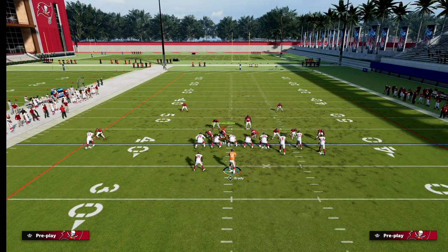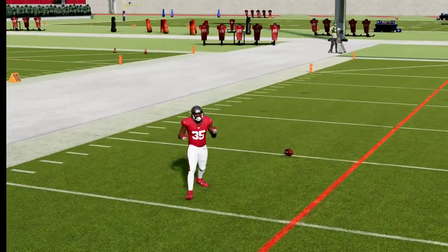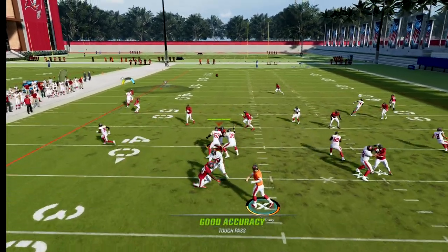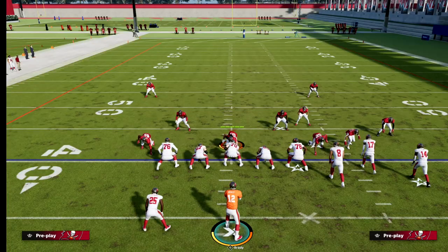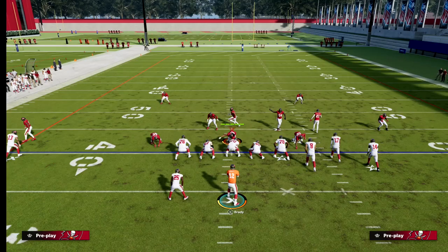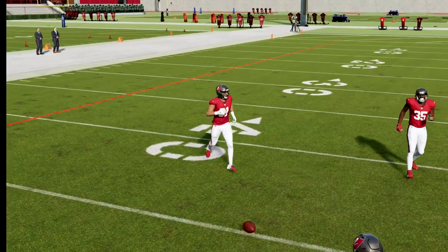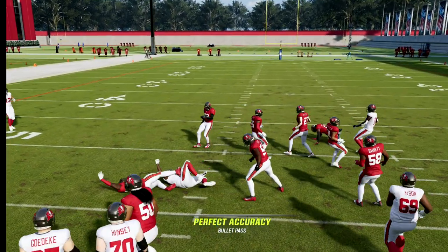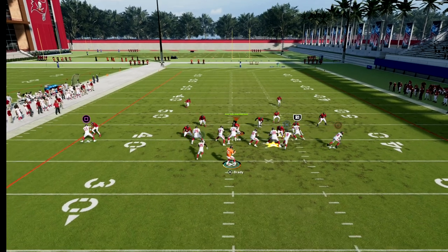You can also do this on defense and on kickoffs, though kickoffs might not be the greatest place for it. All you're doing is spamming RB — right bumper — and it gives you a little speed boost. It works on both sides of the ball, so keep that in mind whenever you're in open space.